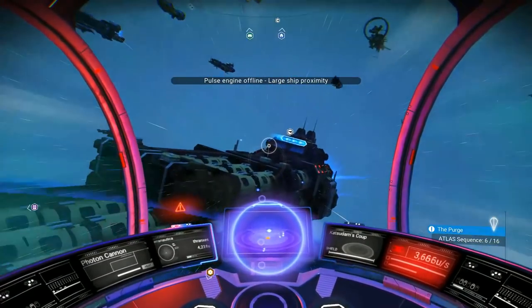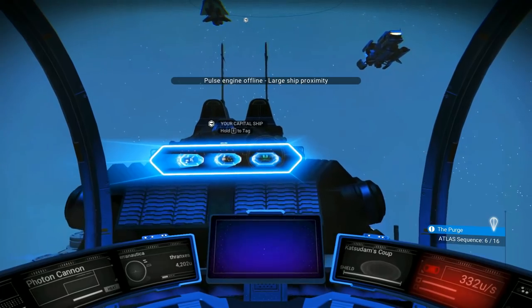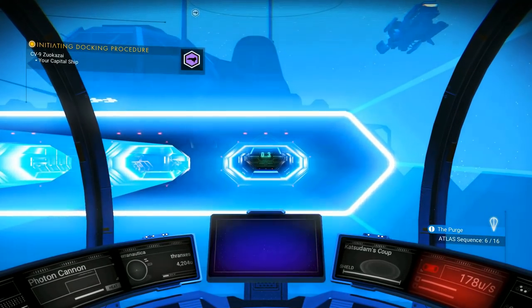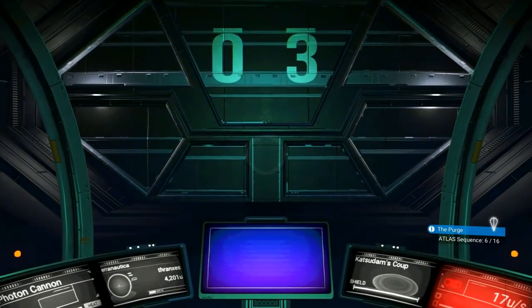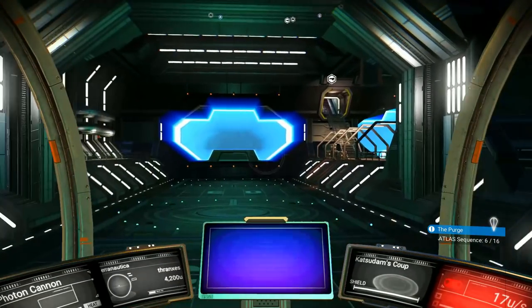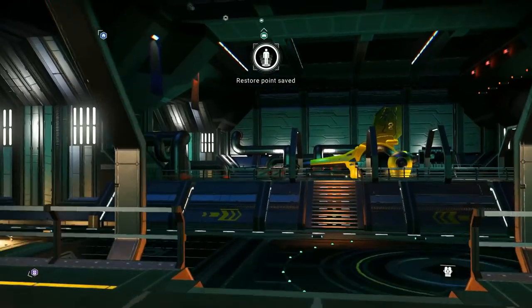But first, we're going to have to swing over to our freighter — our little humble, humble capital ship — and do some debriefing of our fleet commanders and send them on their way. Because they have been awaiting their next assignment for a little bit now, and I've just sort of been neglecting them because I've been so excited to find a place to call home.